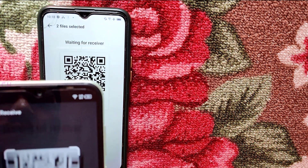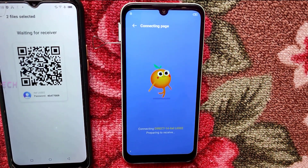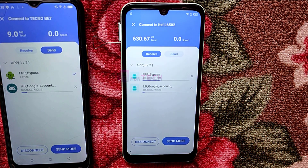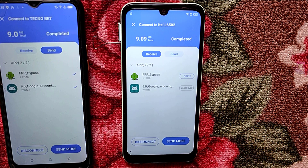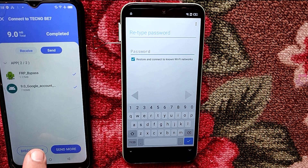A QR code will appear — scan it with the new device. Wait for the connection. Now waiting for the files to install. Once done, you can open it. But don't forget to disconnect this device first.